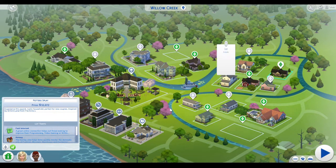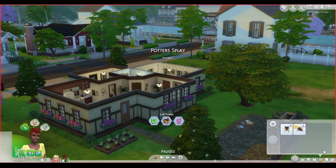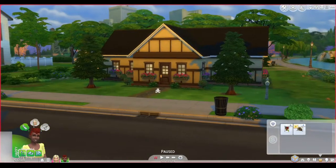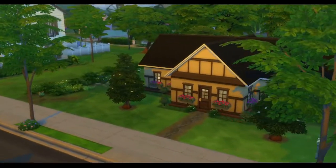So here for Potter's Splay — experience this quaint rustic household perfect for new couples, inspired by Ten Sim Lane from The Sims 1. One thing I really like about this particular house in The Sims 1 is that it feels very cozy, and the gameplay itself feels very smooth. I want to start putting families in from the original Sims games and replacing the spawned-in families with new ones, because there are so many families I could be creating.